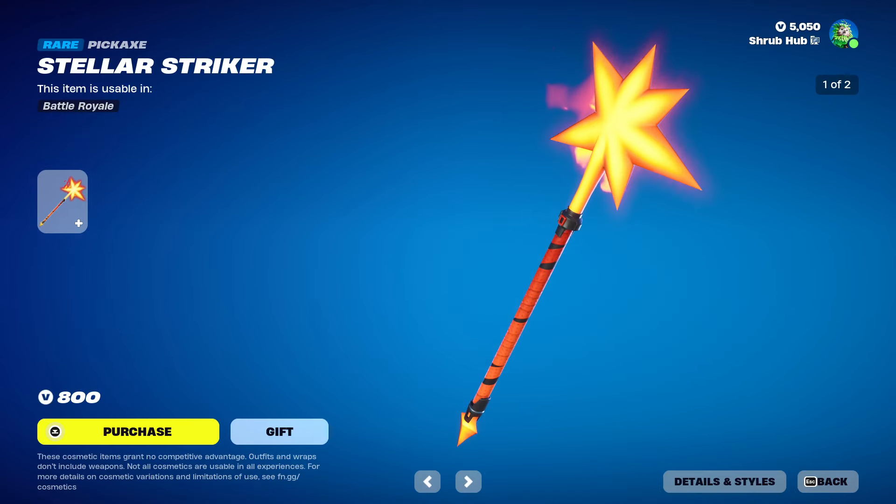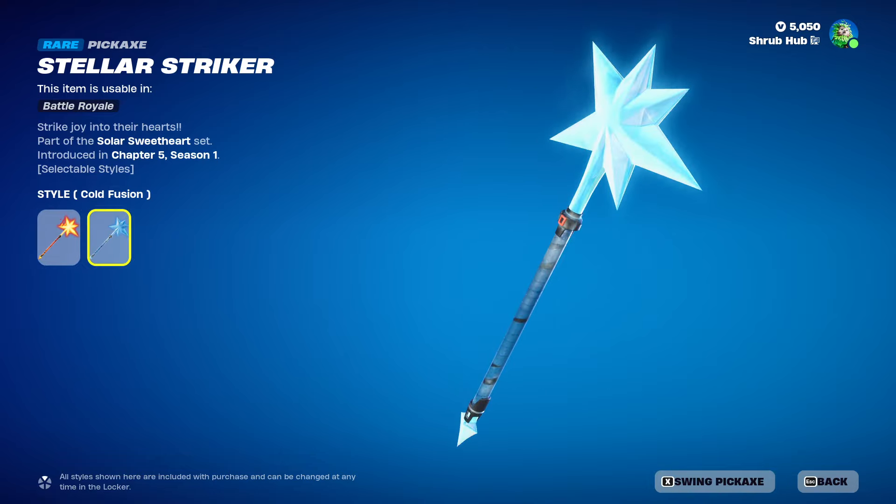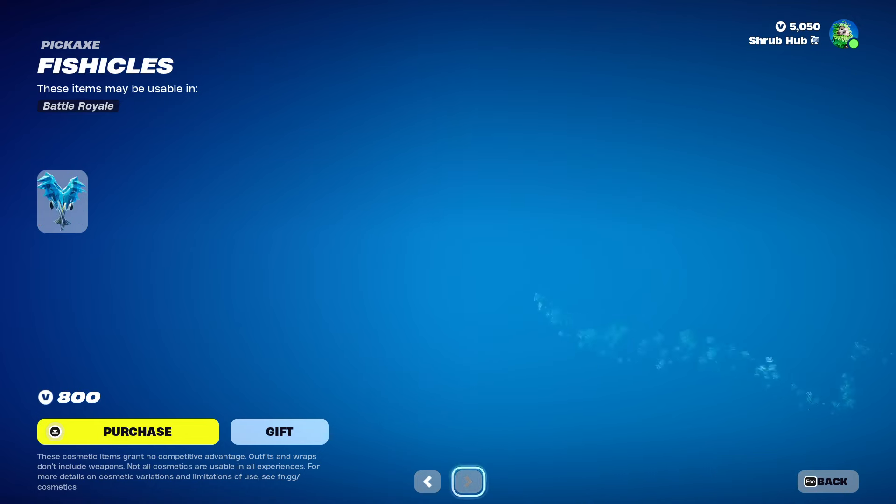Then we have the Stellar Striker pickaxe here from Chapter 5 Season 1, it has the Cold Fusion edit style, it's pretty nice. I prefer the Cold version for both of these items, it's better in my opinion.